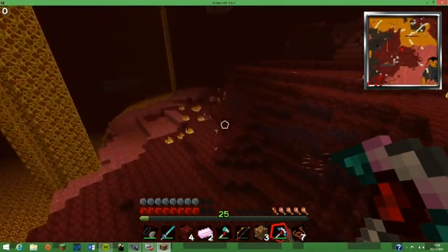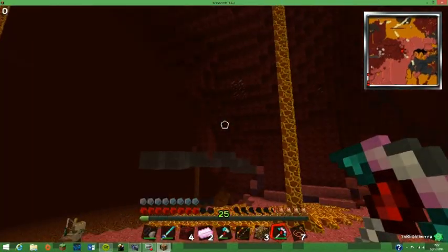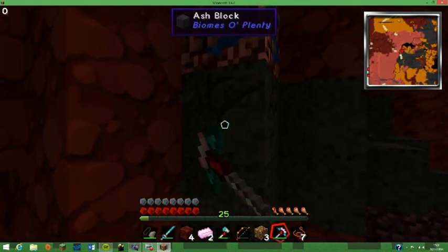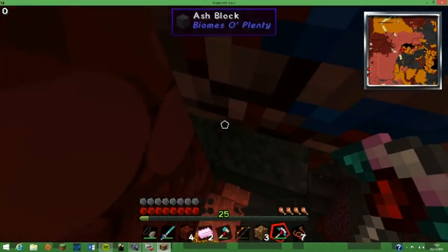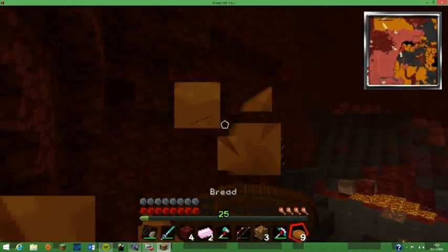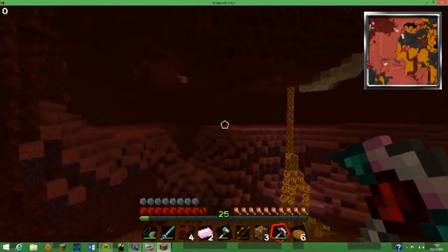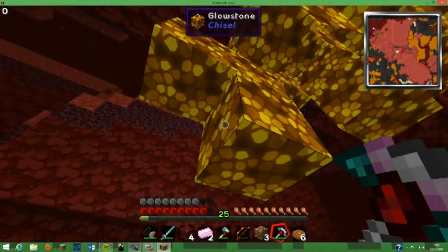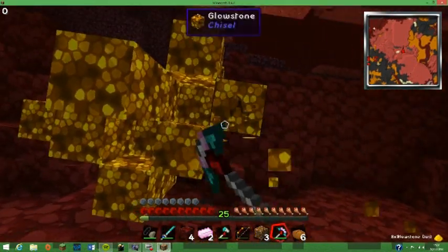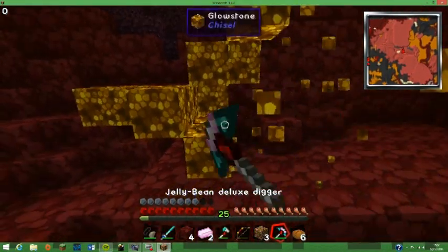Ash cloud — what is that? That is a very weird substance. Anything in the food department? We do — got some bread. I think we might get some glowstone, because the house is a bit dull. I think my next objective in this series is to move, because our house is a little feeble.